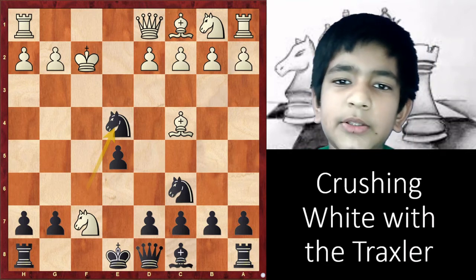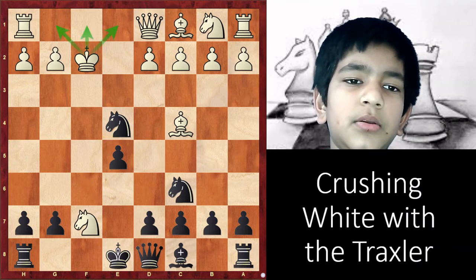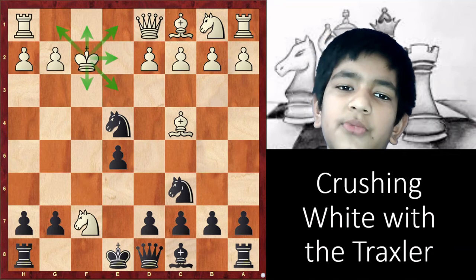After Nxc4, white has six responses: Kg1, Kf1, Kxe1, Kxe2, Kxe3, and Kf3. I am going to cover all of these responses one by one.